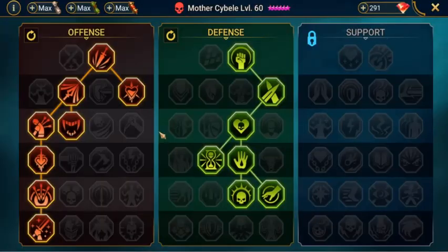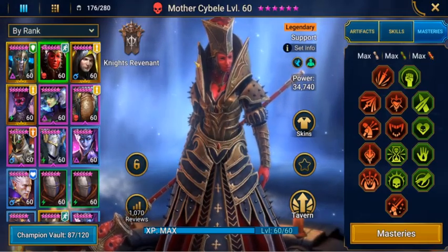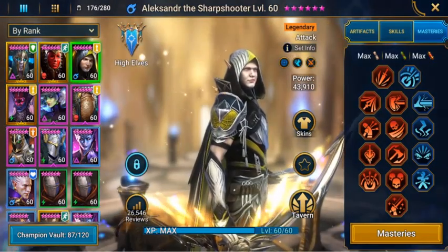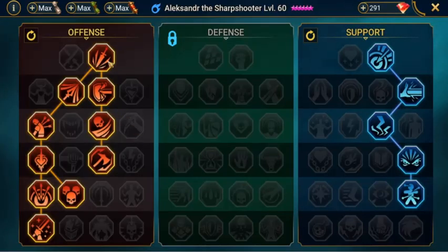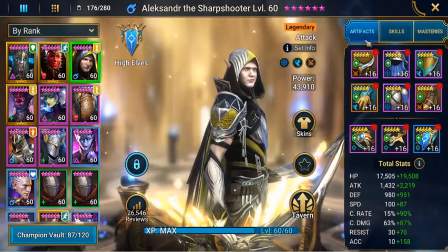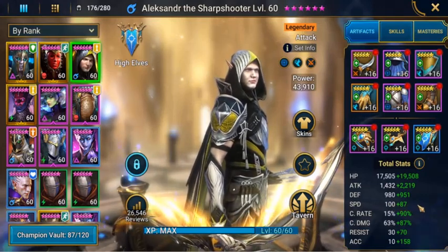Her masteries — we've got her in offensive gear and defense build for masteries, which will help her with the team. Our next champion will be Alexander the Sharpshooter. He'll be in the team. His masteries are set up on offensive gear and support, just to help him keep alive. We have him at 187 speed — the more speed you can put on champions, the better, as it allows him to take more turns over your enemies.